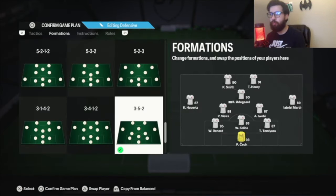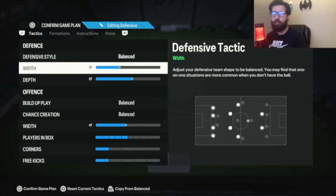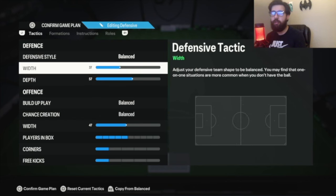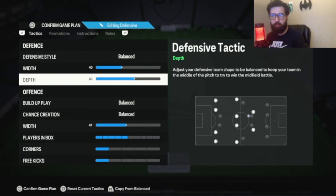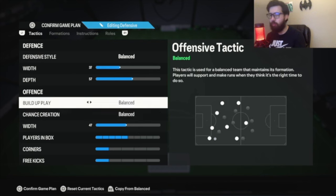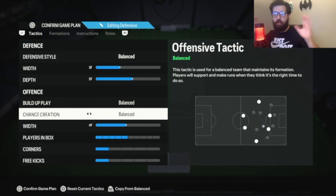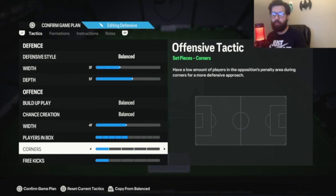Back to the 3-5-2: everything is as follows. Balance, 37 width, 57 depth — this is old gen. New gen: 40, 60 — leave it there, trust me. Balance on this — don't put direct passing. The reason is this is a defensive formation so you want to shut off the game, but you also don't want your players running away from you when you're trying to get out of a press. You only want your striker to run forward for a through ball, while everybody else moves into passing lanes to give you passing options. With 47, players in the box: 5. Corners and free kicks: 1-1.